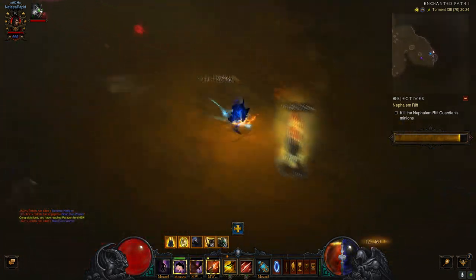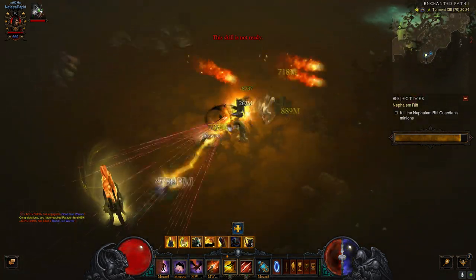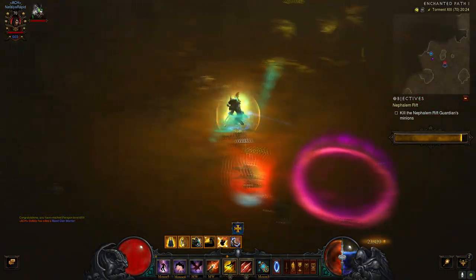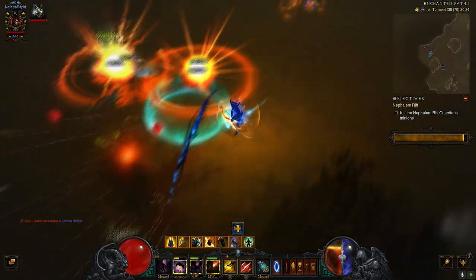You can mitigate bounties with challenge rifts. So: greater rifts, rifts, and crafting. You need death breaths to craft, you need forgotten souls. Best way to do it — get Sage on the go and you'll be fine.